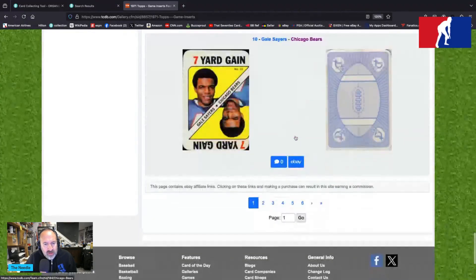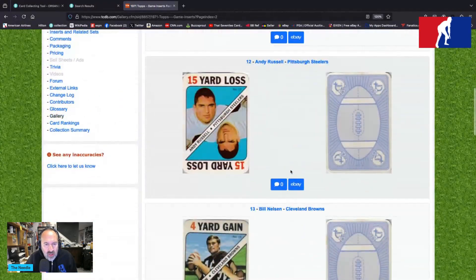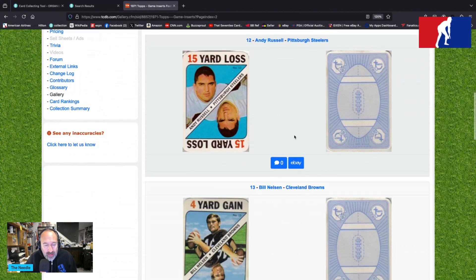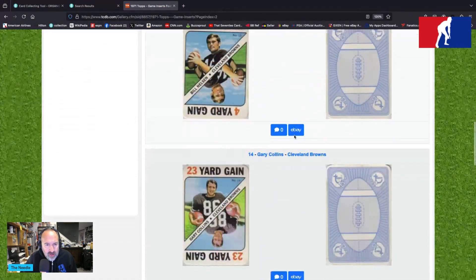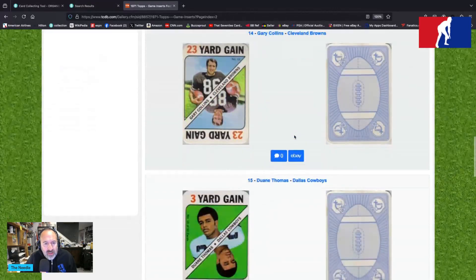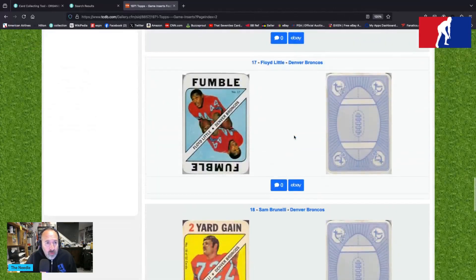Gale Sayers — let's move on. We have Virgil Carter, Andy Russell — Topps would use that Andy Russell photo several times over in 1971. Bill Nielsen — we call him Bill Nelson, and that's the way it's spelled — Gary Collins, Duane Thomas, Bob Hayes.